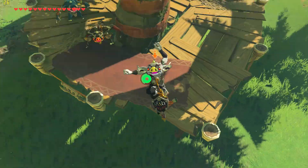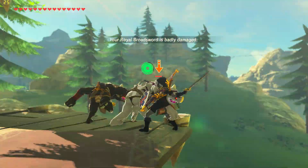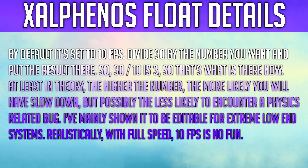Zalphanos explained on Reddit what the float edit me value does. He said: by default it's set to 10 FPS — divide 30 by the number you want and put the result there. So 30 divided by 10 is 3, so that's what is there now. At least in theory, the higher the number the more likely you will have slowdown, but possibly the less likely to encounter a physics related bug. It's mainly shown to be editable for extreme low end systems. Realistically, with full speed, 10 FPS is no fun.